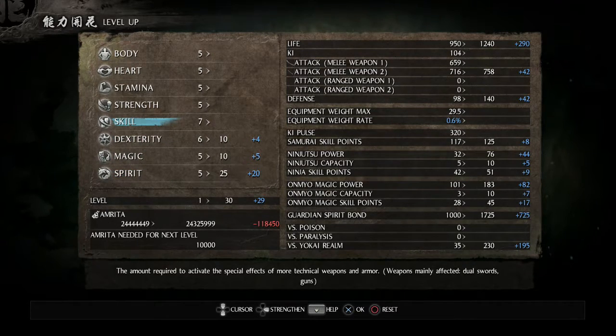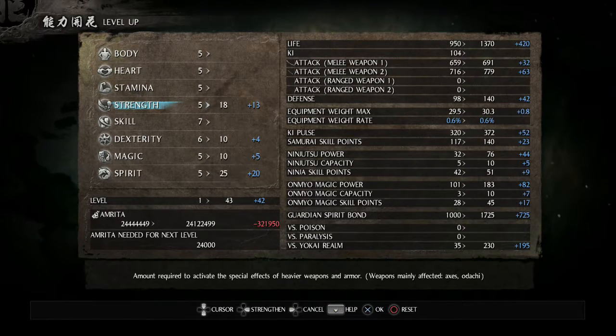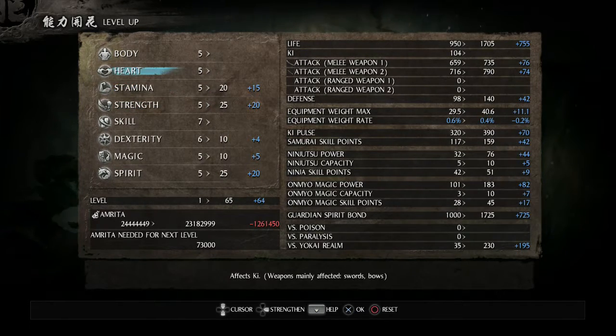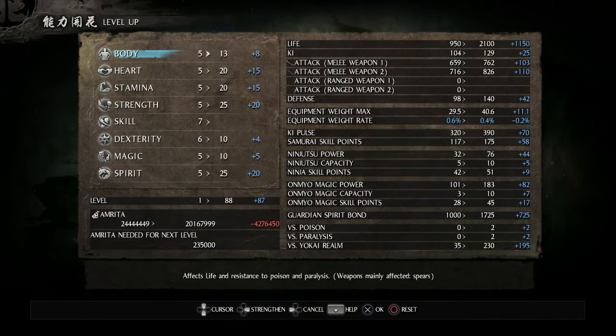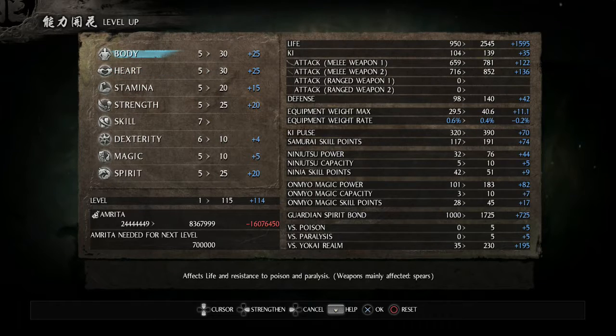Skill I'm going to largely ignore, focusing on strength of course. Let's pump that up to 25. Pump stamina to 20, heart to 20, and body to 20, and let's see how many levels I have left over. Still quite a few. These are your life and ki stats - the stamina stat is still so confusing.